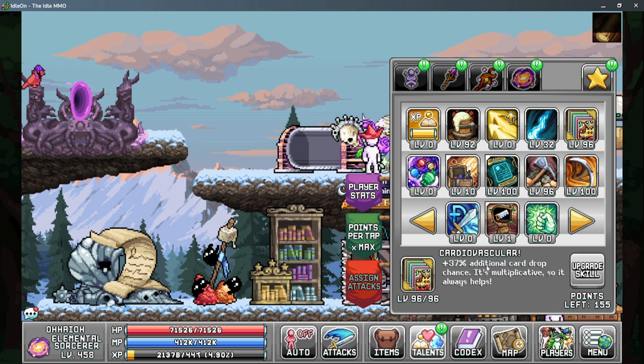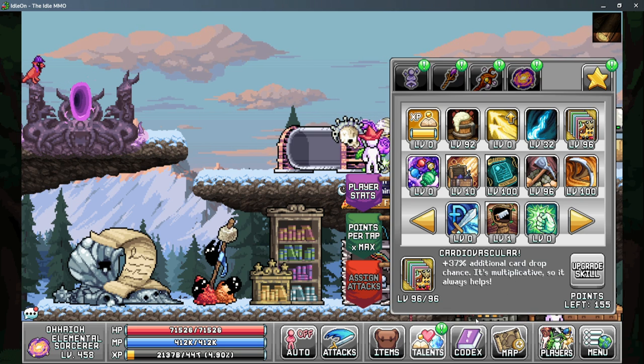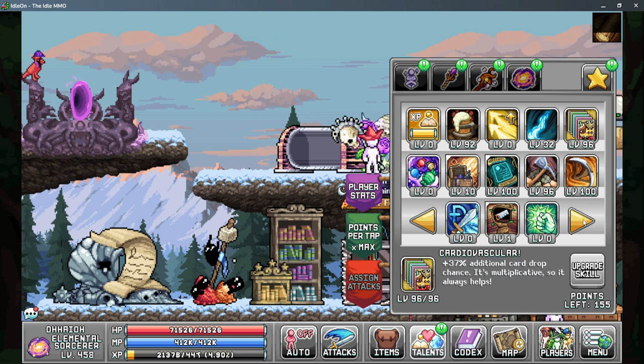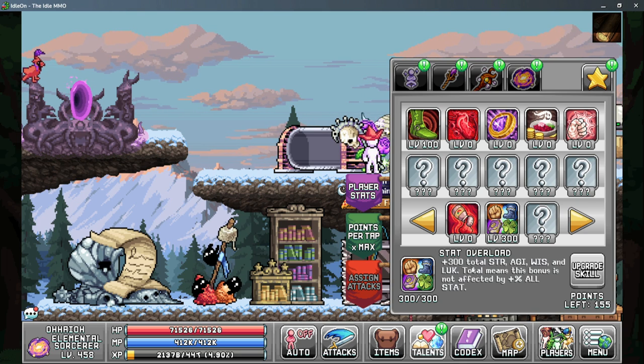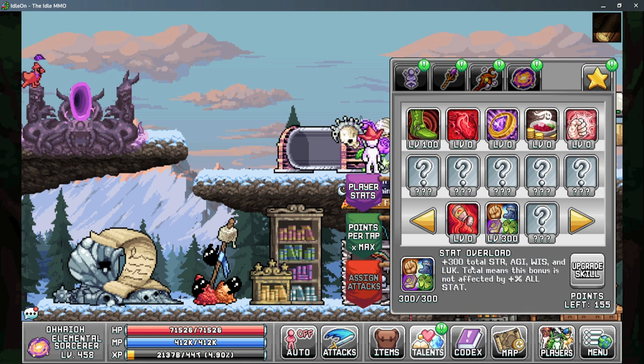I do recommend putting points into cardiovascular as getting cards for your souls is kind of difficult at times. On tab three the only thing important here is stat overload as it is another 300 base wisdom.